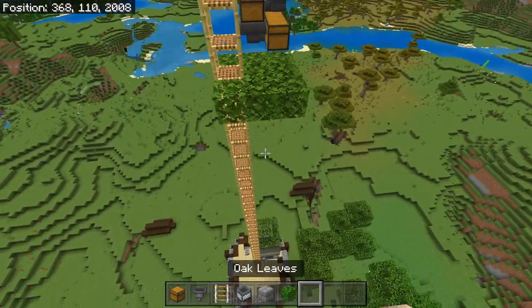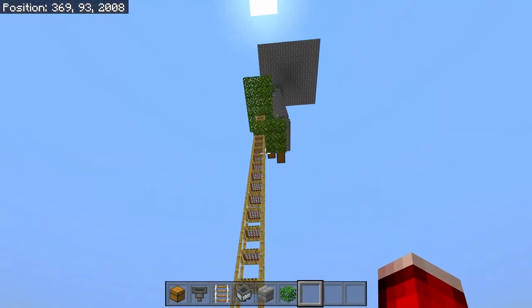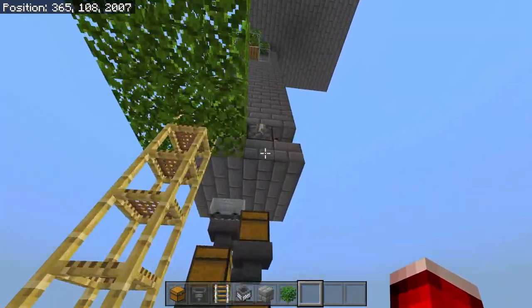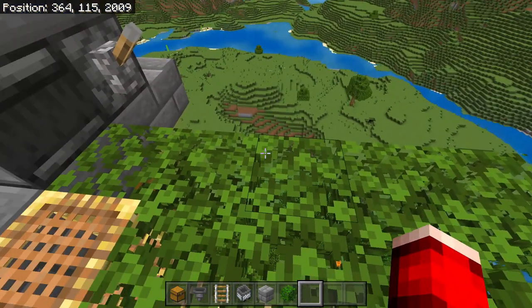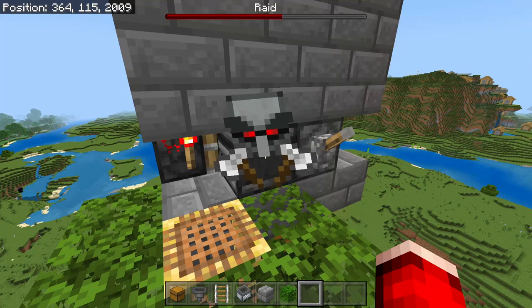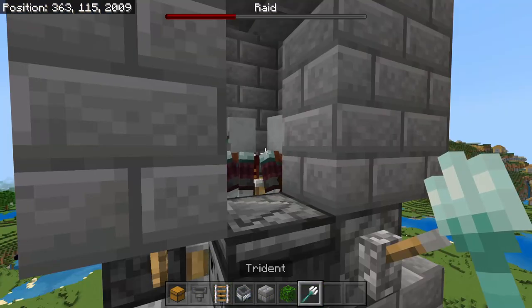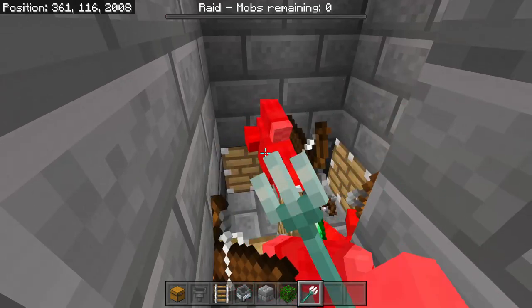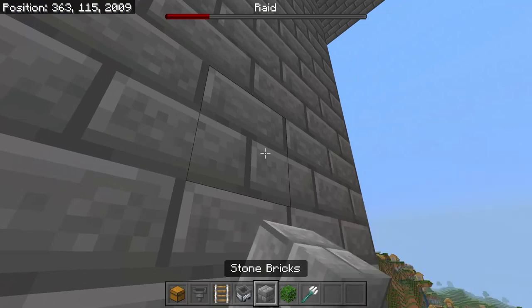Congratulations — your raid farm is fully functioning. Come down and turn on the bottom trident killer to get the bad omen effect, then turn on the top trident killer to kill all of the raids. Note that you need to make sure a trident is actually in the trident killer — go ahead and kill off these guys, throw in the trident, block it off, and it's good to go.